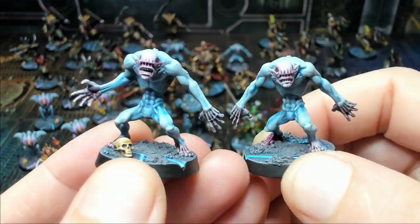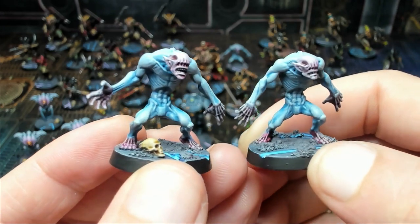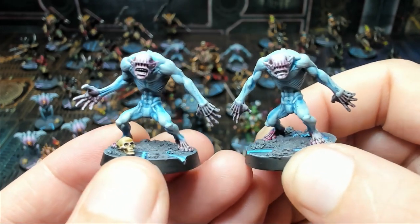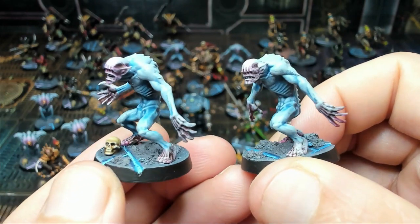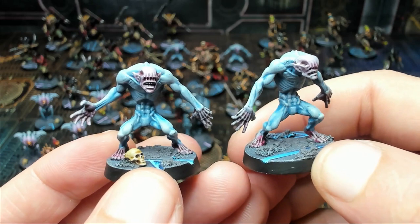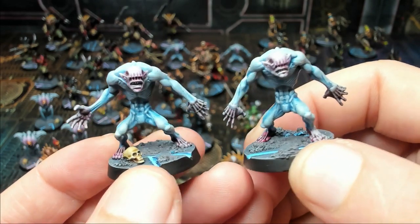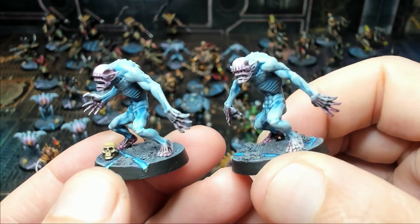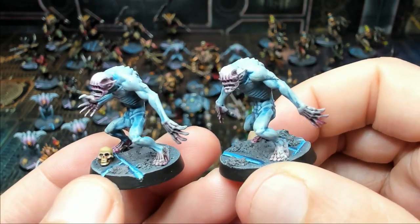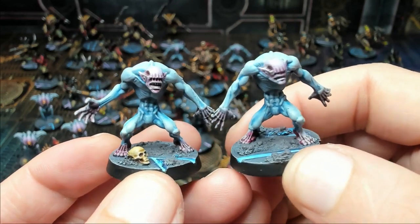Here we have a couple of our Ur-Ghuls — from Drukhari or Dark Eldar lore but found in the Blackstone Fortress. These are very difficult in game terms — they almost wiped our party on multiple occasions, so be careful for these bad guys. The models are absolutely amazing and hopefully you enjoy the paint jobs.